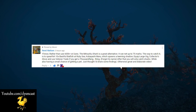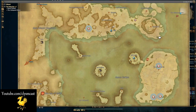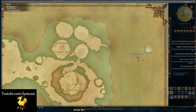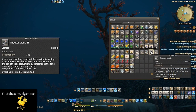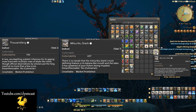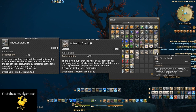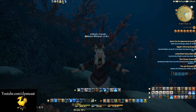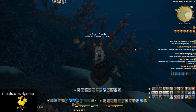Today we're looking at the Kobayashi Maru wreckage located in the Ruby Sea at this point on the map. We're trying to get one of two particular fish: the Thousand Fang or the Mitsuriku Shark. Both of these are collectible fish that can be turned in at Rauga's Reach for scripts of some sort — either red or yellow — and both are from this area.